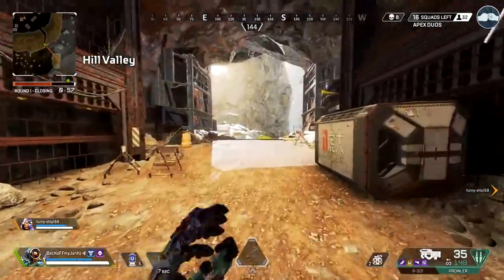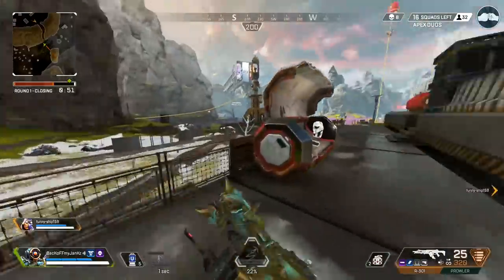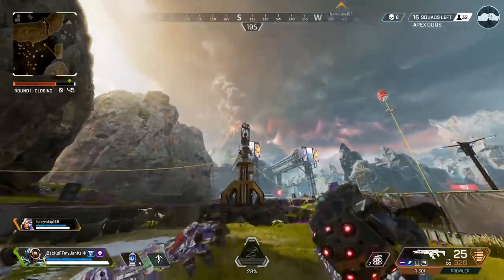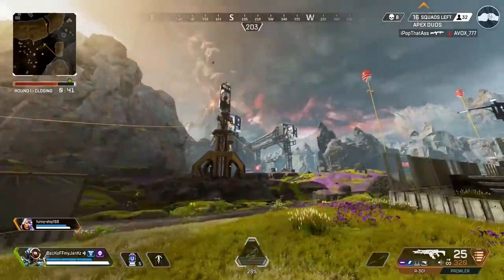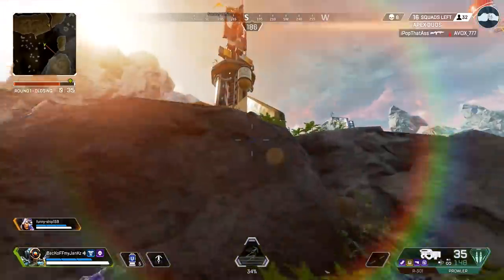There are charge rifles — that makes me nervous. Okay, we got a guy on the left. One on the zipline — I assume they're on the same team. Focus the guy on the zipline first, and then when we rotate into circle his teammates should be there. Perfect nades right here — disregard, not quite as perfect as I thought.